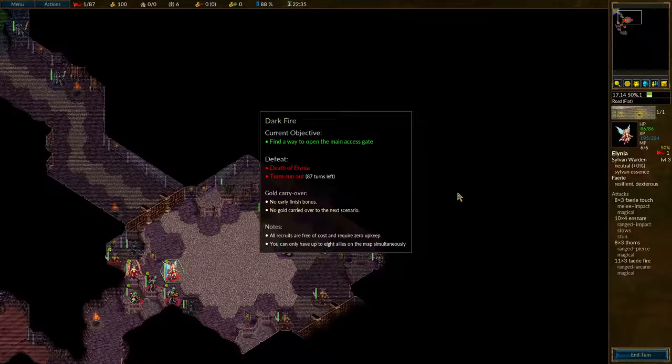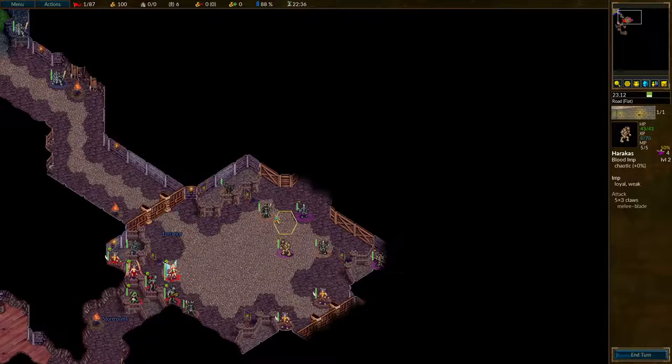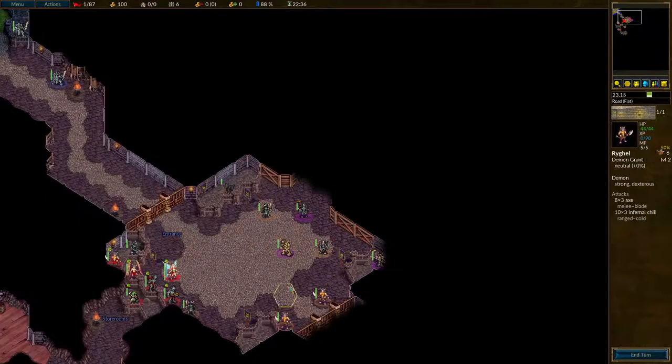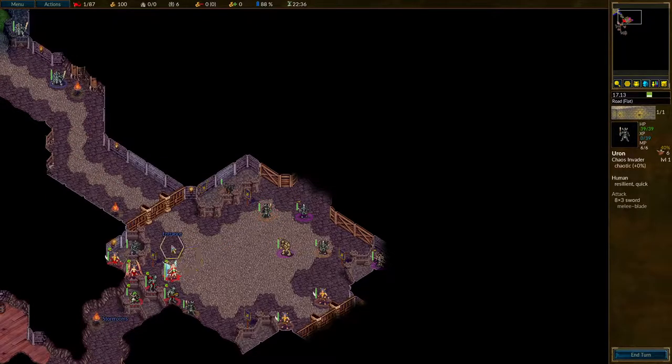In order to do that, we need to first of all clear out this room. There's some nasty stuff here — there's a dog, there's some other units, some of which can't reach me yet. These four at the back can't, and these other five can't. So I feel like forming a line along here is the answer.